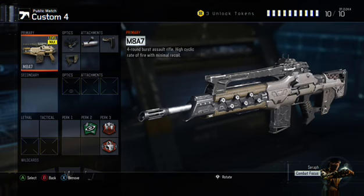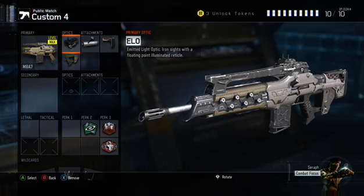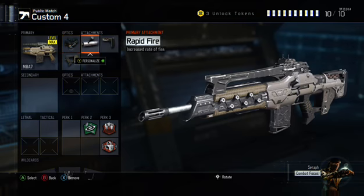MAA7 — obviously put that on with the ELO sight, it helps a lot, it's better than the reflex sight to me. And rapid fire — rapid fire helps you shoot faster.